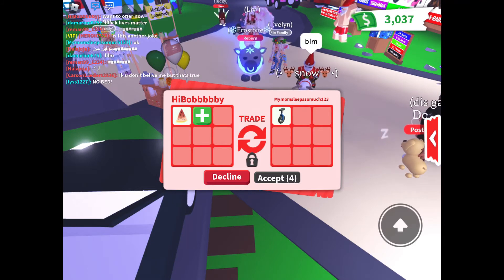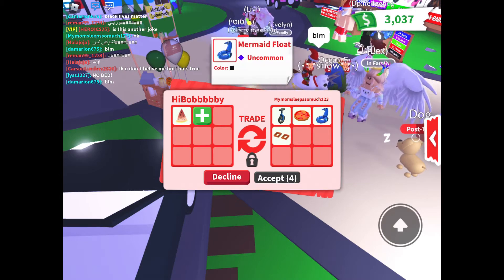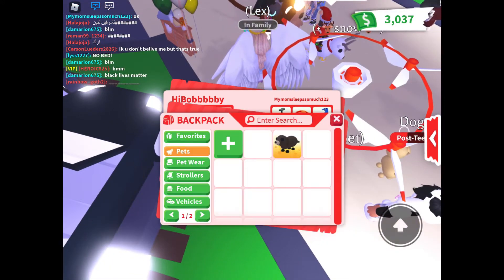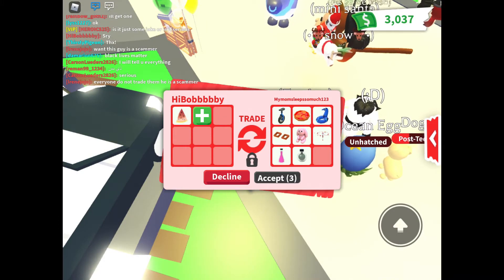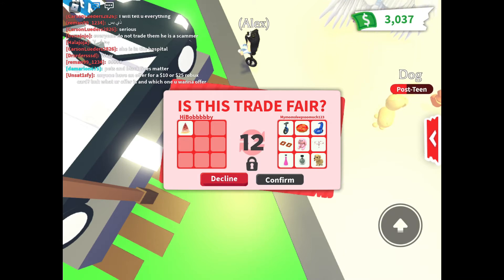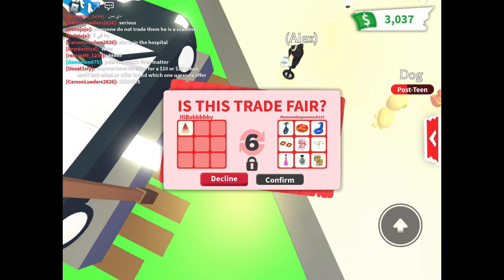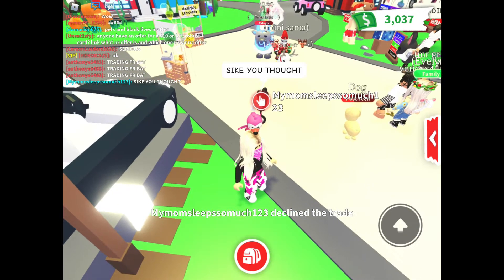I literally just finished that trade and this person's already offering. Wow, this is good — I don't know what half these things are but I would take them. I gotta favorite my cat first. This person just keeps adding things. If they add a dog, yes please! We're at the second trade window — I really want that dog. I might keep the pizza float and mermaid float because I kind of like them. She declined.